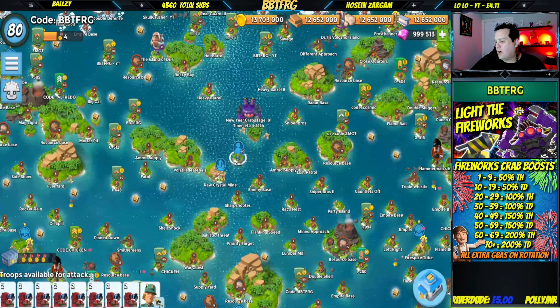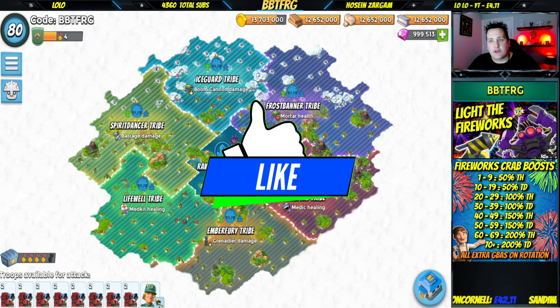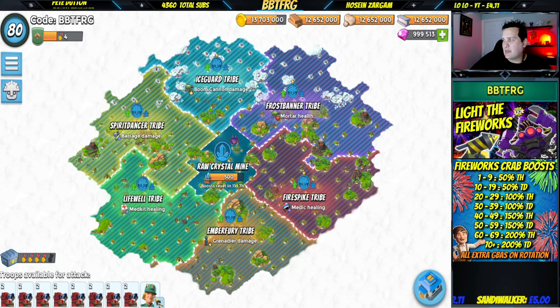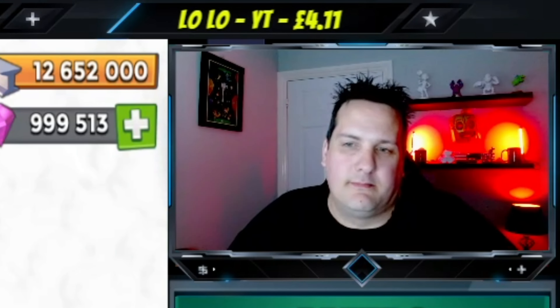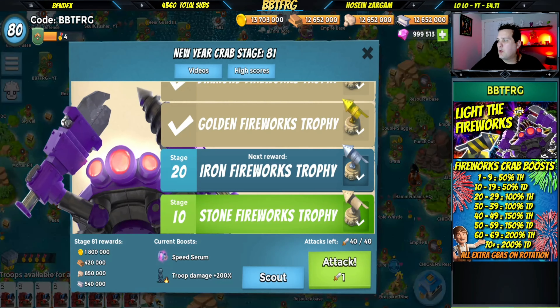The tribe's barrage damage is pretty good and would definitely help. Medkit healing helps if you're using loadouts like TBM to keep those gramps in the fight. Grenadier damage is good for crab if you haven't got grants yet. Medic healing will help for those loadouts like RZCM and TBM. They're not super bad — they're alright, not the best but could be worse.